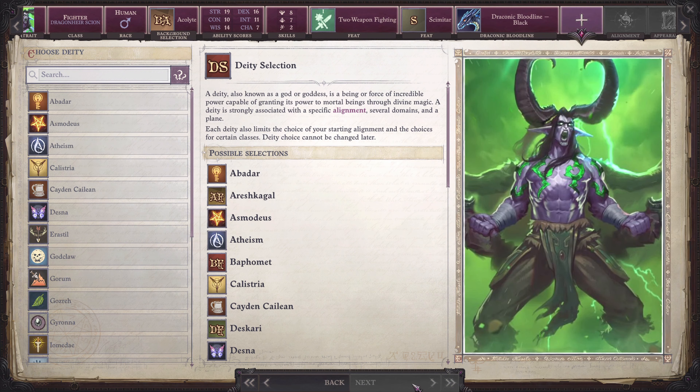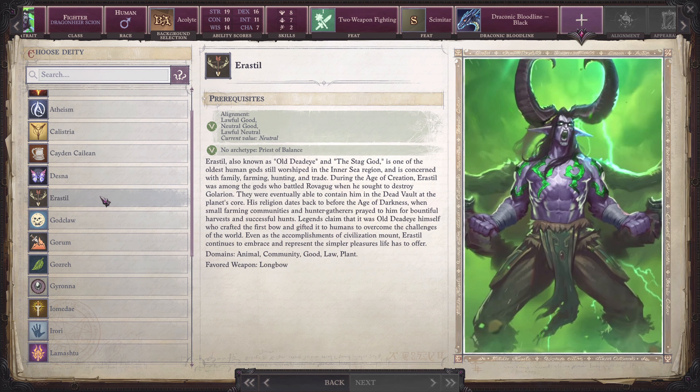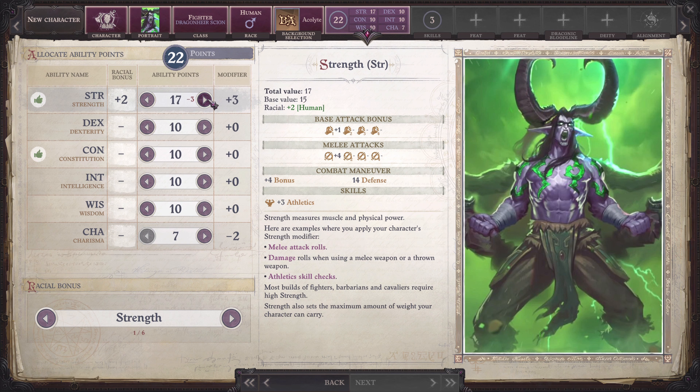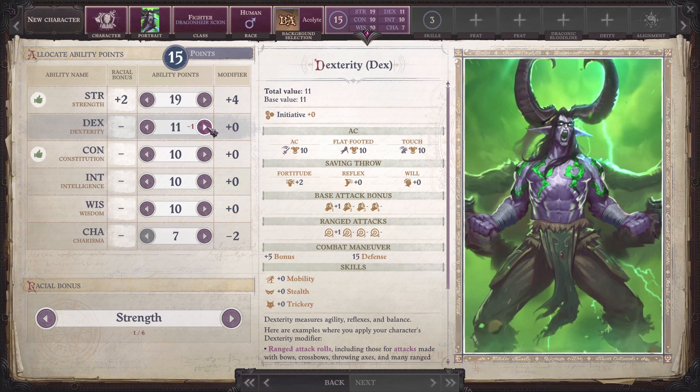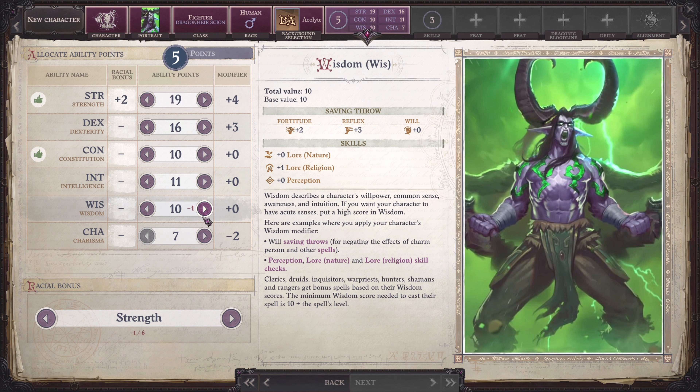As for the deity, we choose any deity as long as it allows us to choose the chaotic evil alignment. For the ability points, dump our charisma down to 7. We put 19 points for strength, 16 points for dexterity, leave our constitution points at 10, put 11 points on intelligence, and put 14 points to wisdom.